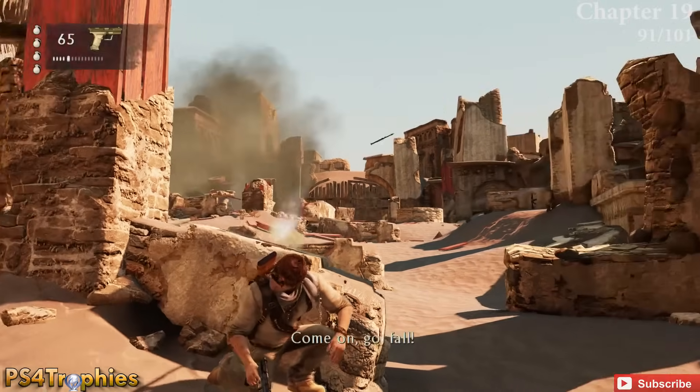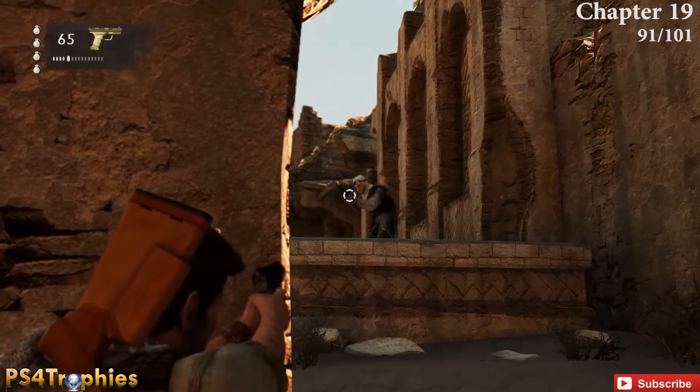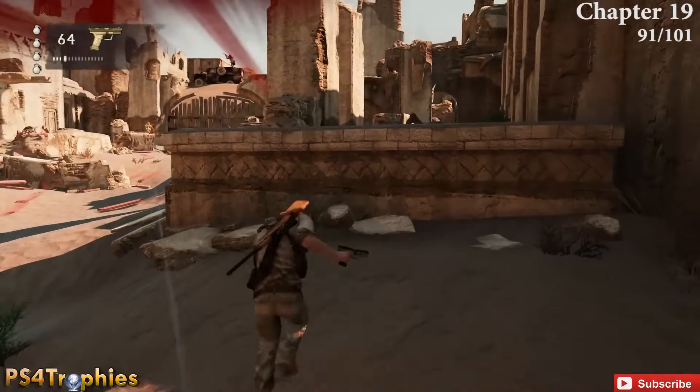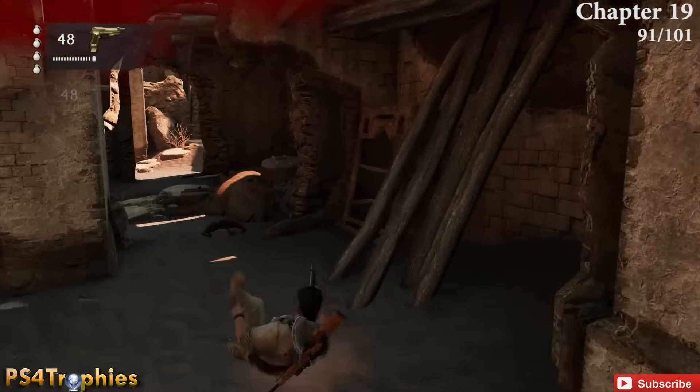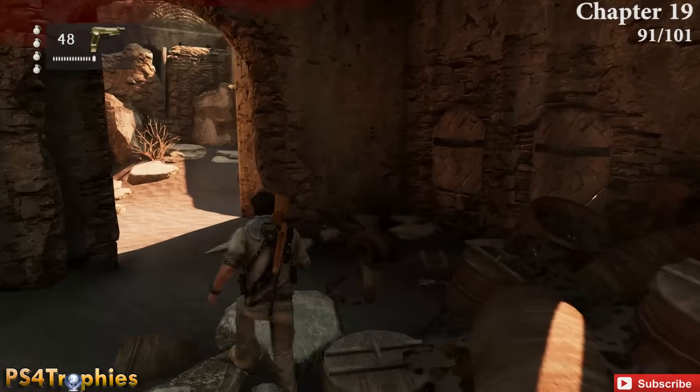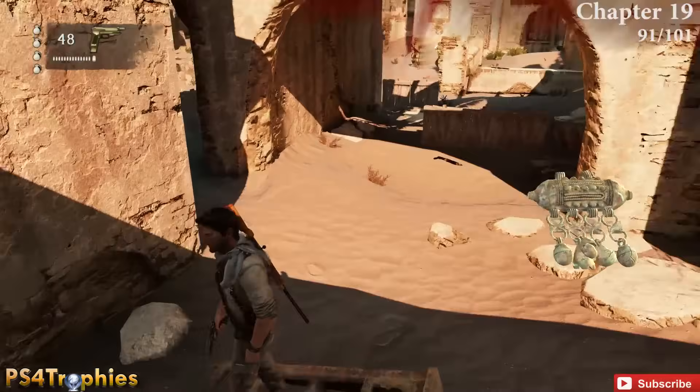In the very next section there's a large shootout with a vehicle shooting from a rooftop. I'm going to run straight to the treasure without clearing enemies — not recommended. The treasure is in the back right corner.